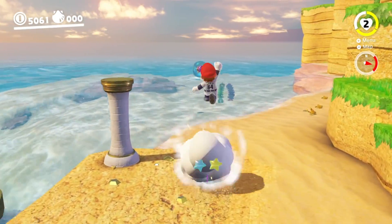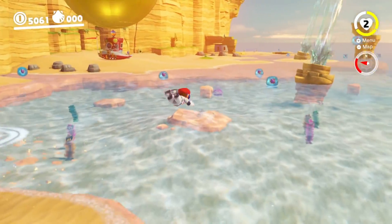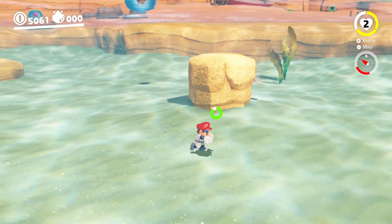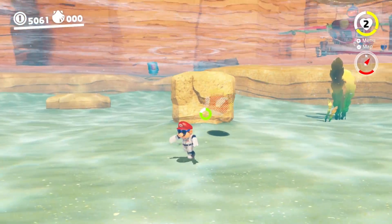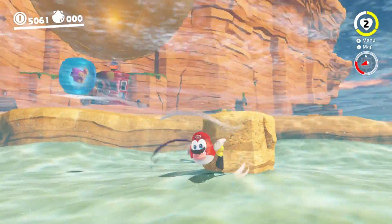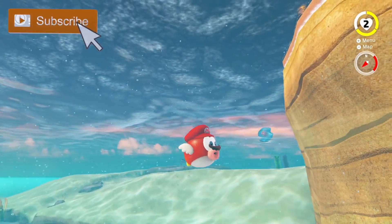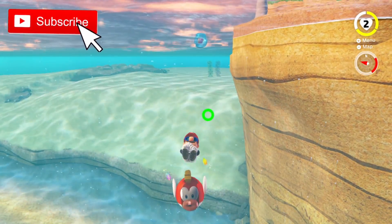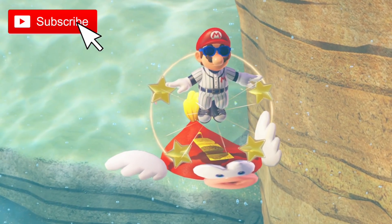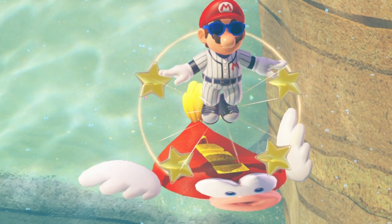So if you actually uncapture it right before it dies on its own and head back over to where you captured the Cheep Cheep, you'll notice something a bit odd. That's right guys — your eyes are not deceiving you. It is a transparent Cheep Cheep. It'll actually stay that way until you capture it, so that's pretty neat. I don't really know why that happens, to be honest. What have I created? That is a beautiful image right there — I need to save this forever.